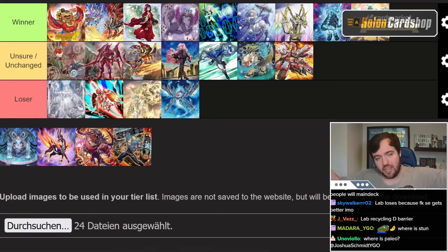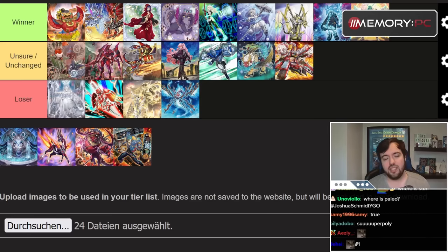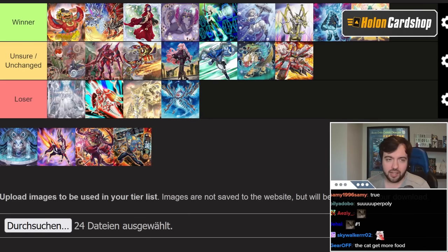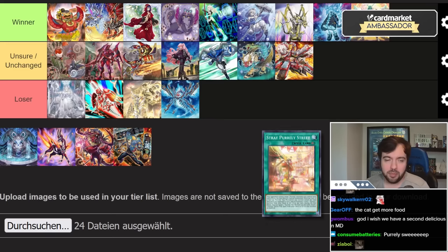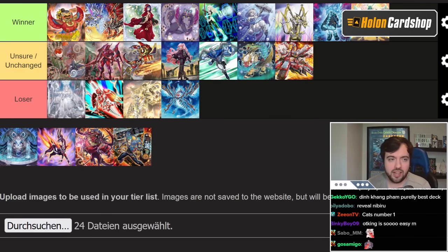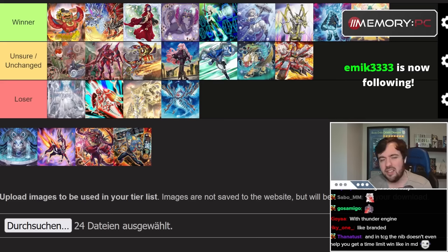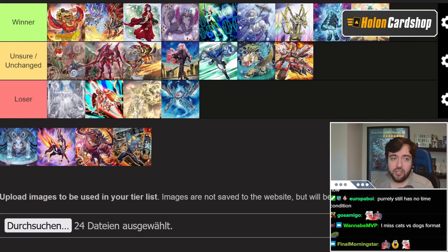Purrely is a big winner of this ban list. It receives a second Delicious Memory, which is a big deal. The deck wasn't even that good beforehand though, so the question remains whether it can overtake other stuff. Notably, the deck doesn't care about Nibiru at all — if you Nibiru Purrely, they actually have more cards because of the field spell. Purrely has one chance: if people don't expect it while focusing on Snake Eye, Branded, and Voiceless Voice. But as soon as people start respecting it again, it's going to be tough.